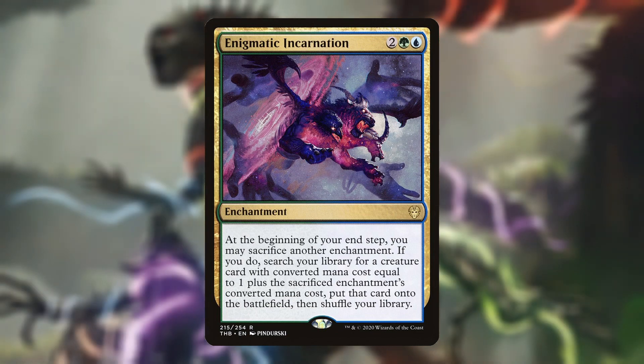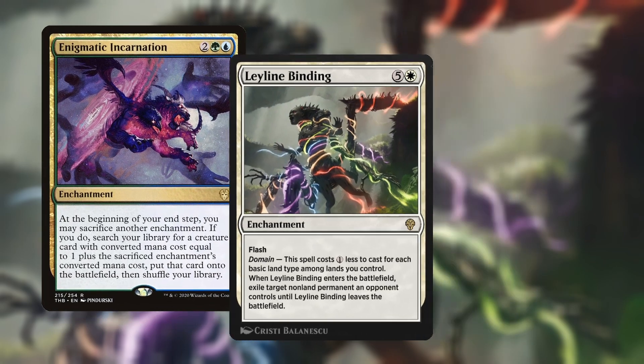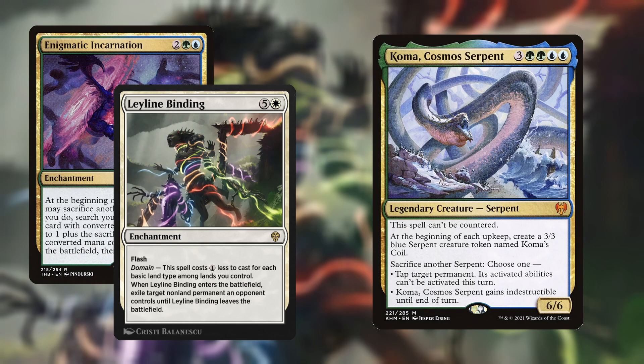One combo that we have — most of you probably already know — is the Leyline Binding combo with Enigmatic Incarnation. Leyline Binding is a six mana card that can be played at lower cost as long as you have basics on the battlefield. So if you play this before turn four, as soon as turn four hits and you play Enigmatic Incarnation, you can sacrifice the Leyline Binding for something like Agent of Treachery, Titan of Industry, or even Koma to take over the game.